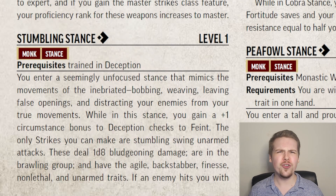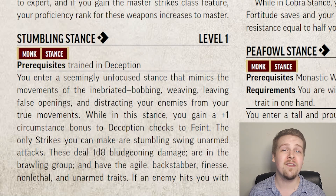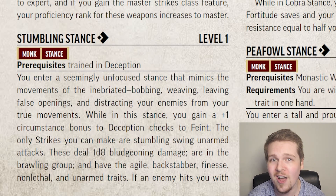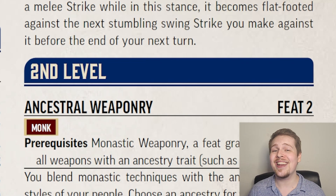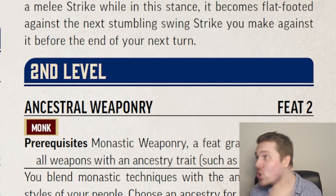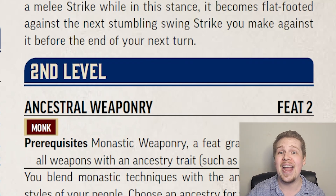Stumbling Stance is for an interesting, almost Charisma-based monk. Entering the Stumbling Stance, you sort of fake inebriation and start bobbing and weaving in really unpredictable and random patterns. While in this stance, you gain a plus 1 bonus to Deception checks when feinting a target, and the only strikes you can make are the stumbling swing unarmed strike, which deals 1d8 bludgeoning damage with agile, backstabber, finesse, non-lethal, and unarmed traits. The big benefit is that if you are hit by a melee strike while in Stumbling Stance, that enemy is flat-footed to you until your next strike or the end of your next turn.